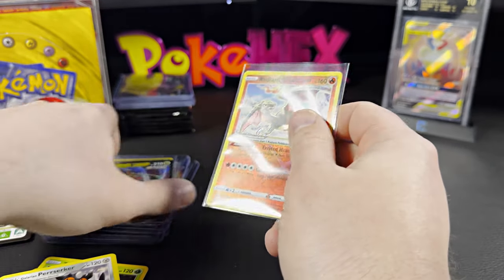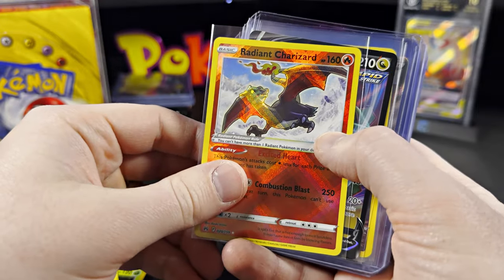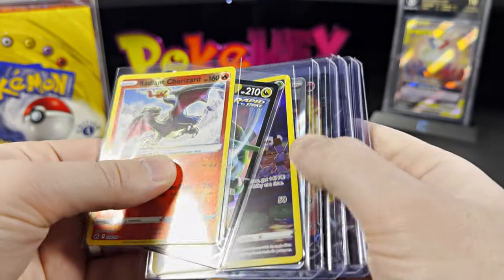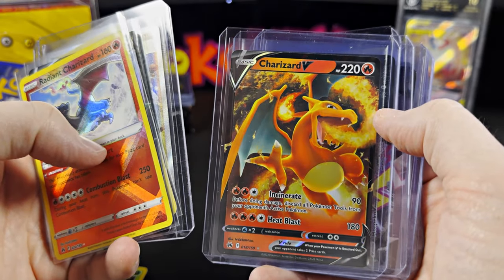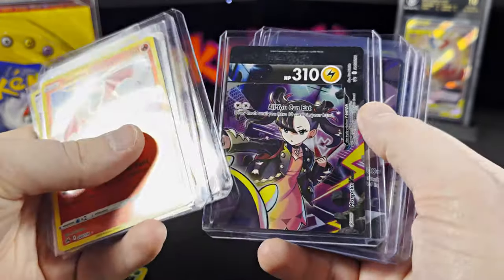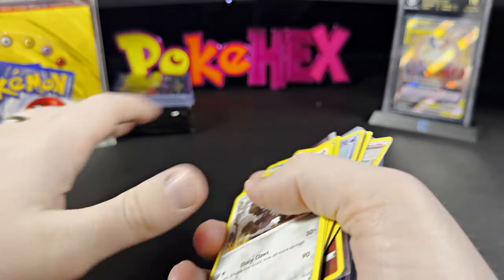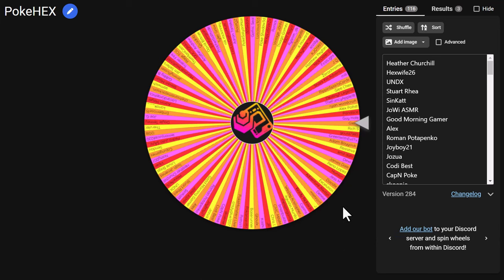The Radiant Charizard definitely does not get old. Recap for Jonathan — we have the Radiant Charizard, Rayquaza, Crickettune, Adaman, and the Charizard V. And the Morpeko promo cards as well. Let's put this all aside and get back into story time.